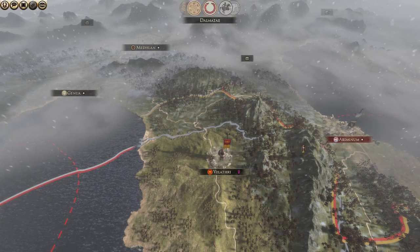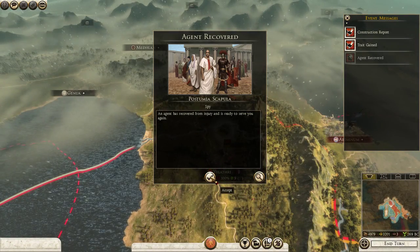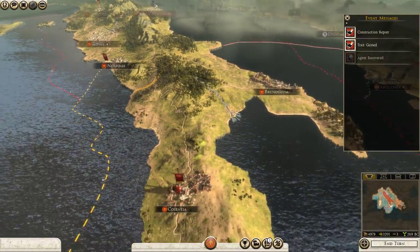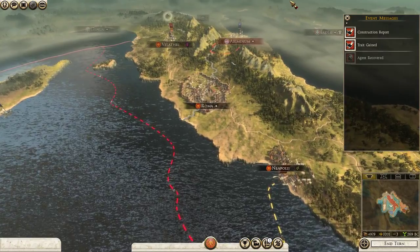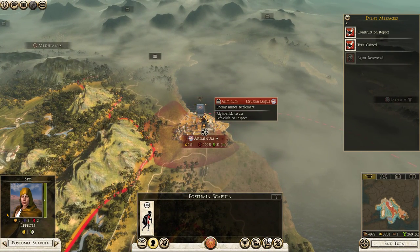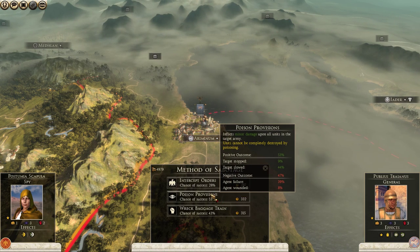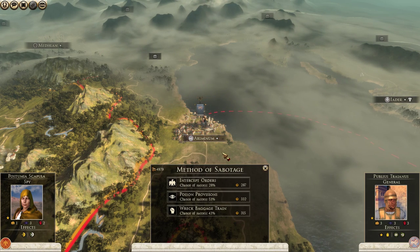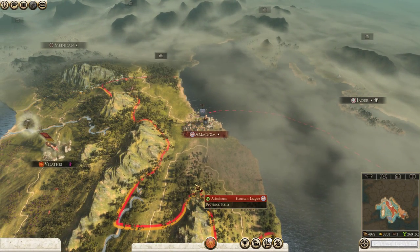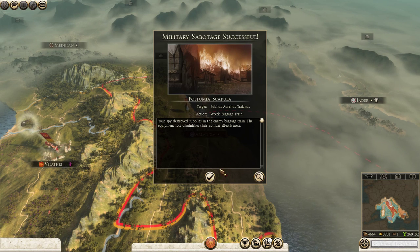I wanted to let another turn go by to see if the Etruscan League would do anything and to let our army fully regenerate. Our agent's back! She's right above Velothry. We're going to send her on a mission — we have some options with the spy. We want to prepare this army; let's try the wrecked baggage train again. We have a 43% chance of success — she could fail miserably again. She succeeded that time.